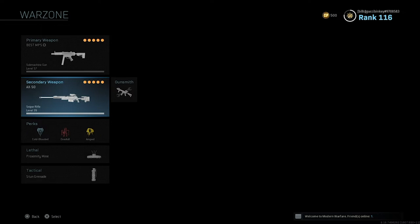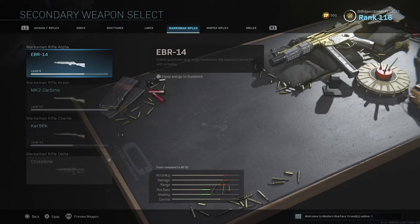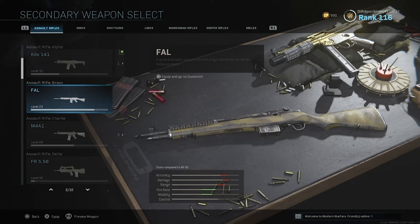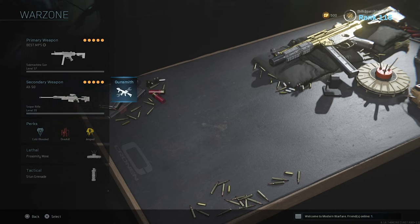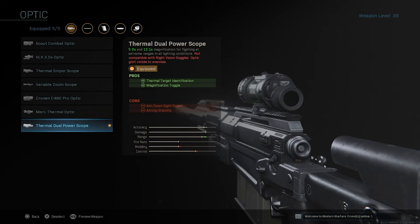Moving on to my secondary for this class setup, I have the AX-50. You could do a marksman rifle, a different sniper rifle, or even a longer range assault rifle like the FAL, but in my opinion you simply need a sniper in this game — it helps out so much. This is my AX-50 setup, and it is quite toxic with the thermal dual power scope. It's all long range, and it works quite well if people are not using cold-blooded, which most people aren't.